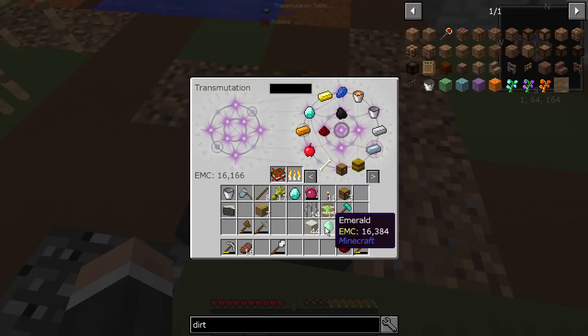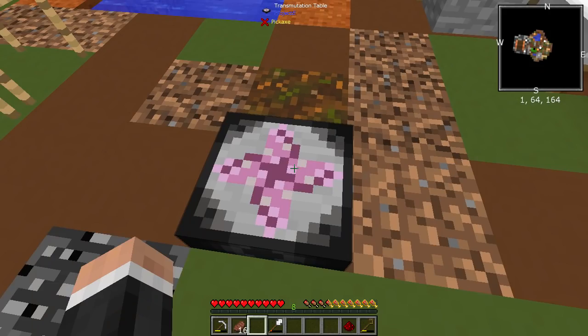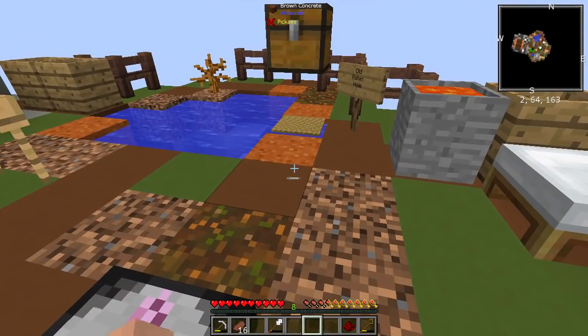16,000 EMC is still not enough — they're still not quite there. Let's just chuck that in. We need 384... there we go, we can finally get one emerald. Wow, emeralds are pretty and they are worth a lot, so it might even be worth sifting for that.